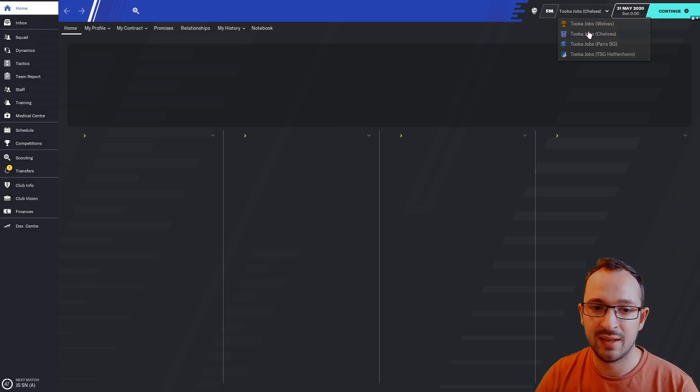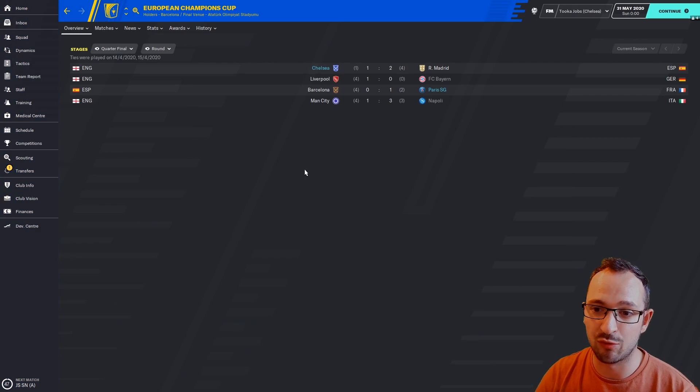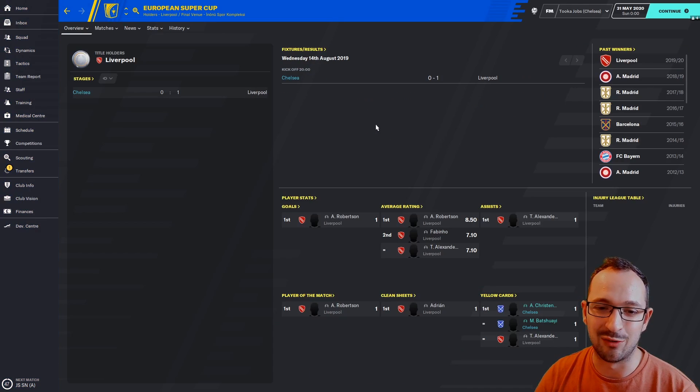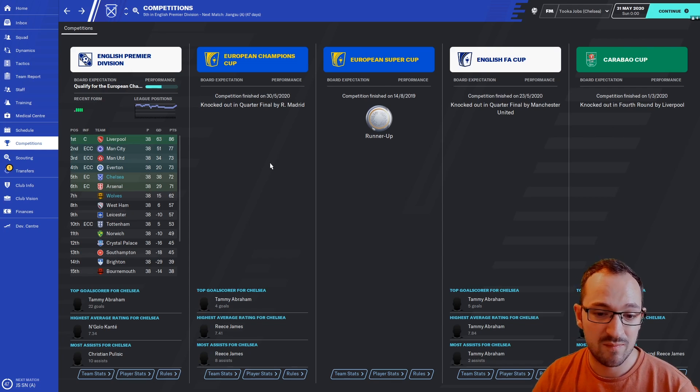Let's look at Chelsea next. In the Champions Cup they got to the quarter final and got knocked out by Real Madrid - lost 4-1, which is a bit of a shame but Real Madrid are a great team. European Super Cup runner up, Chelsea vs Liverpool. Knocked out in the quarter final of the FA Cup by Man United, and knocked out in the fourth round of the Carabao Cup by Liverpool. It would have been nice to win just one competition.